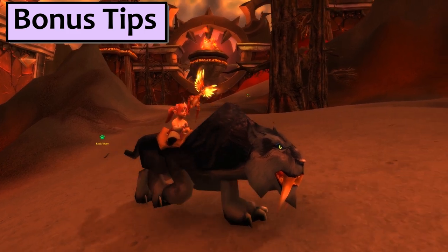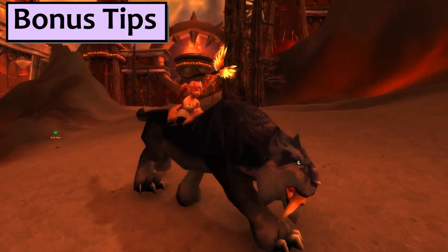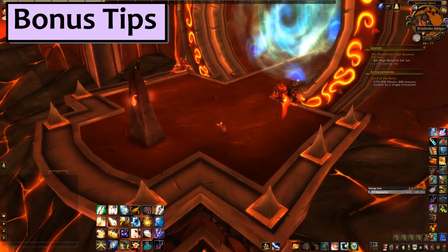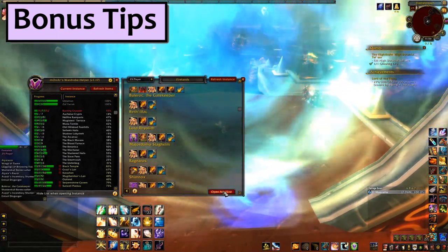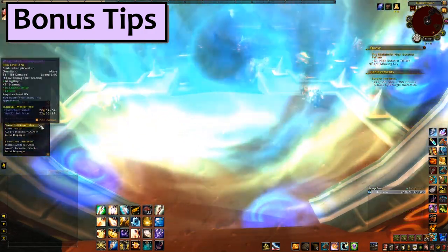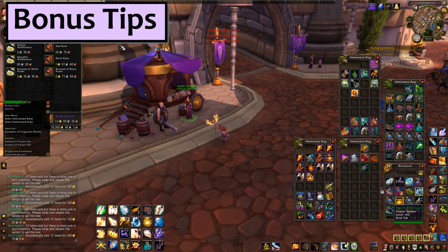Now that you're ready to go wild on a mount farming spree, let me hit you with a few tips. There are a couple of addons I use to streamline and enhance the old raid running experience. First, if you have any interest in collecting transmog while chasing mounts, you gotta get Minar's Wardrobe Helper. It supplies a checklist of which appearances you need from an instance and shows you what percentage of mog you've collected from every instance in the game. Second, if you're picking up loot to vendor, as you should, I recommend you set up AutoVendor.